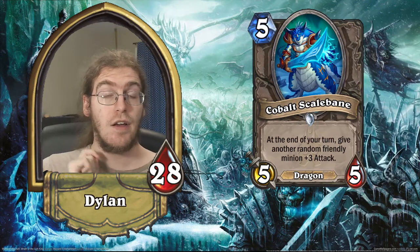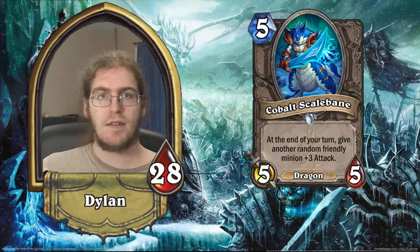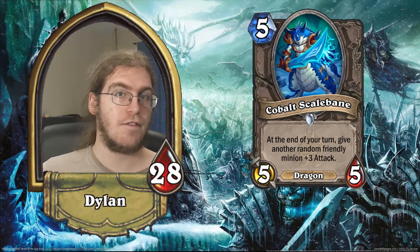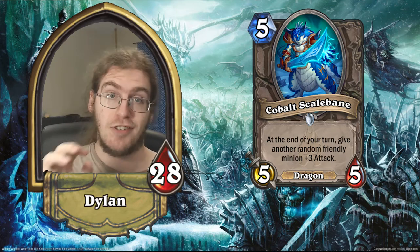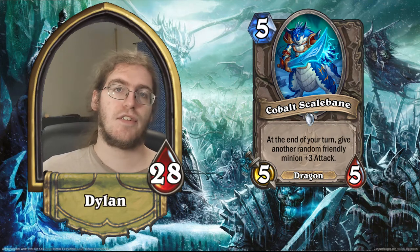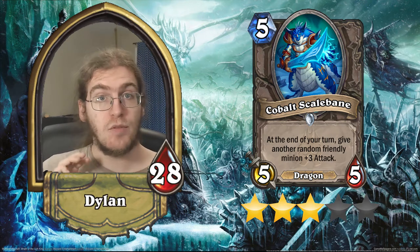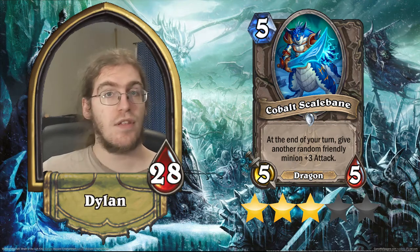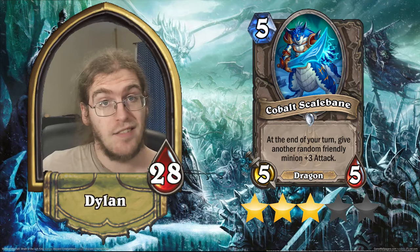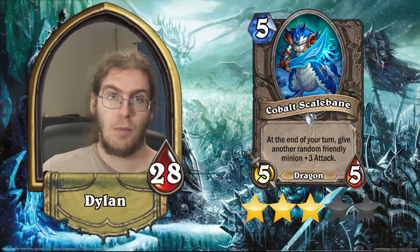Five mana Cobalt Scalebane — he's a 5/5 dragon neutral minion. At the end of your turn, you give a random other friendly minion plus three attack. So this card is basically Master Swordsmith but way stronger because he's a dragon. It's got a competitive stat line — a 5/5 for five is only one down from the standard stat line of a 5/5 for six — and plus three attack is really no joke. As a result, I'm going to give this card three stars. It has a somewhat immediate effect on the board and a respectable body with one of the best tribal tags possible: dragon. The only thing that drags it down is that there's only one major dragon-oriented deck in the meta right now, which is Dragon Priest, and it would have to compete for that five slot with Drakonid Operative, which is unfortunately just not a favorable comparison for Scalebane.